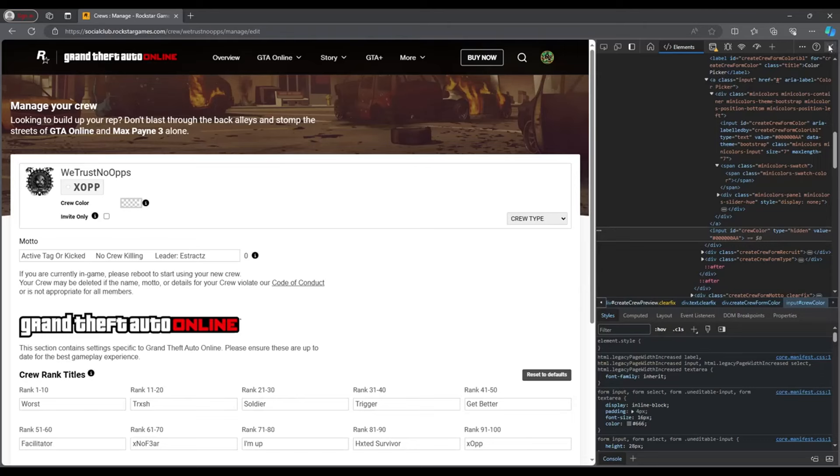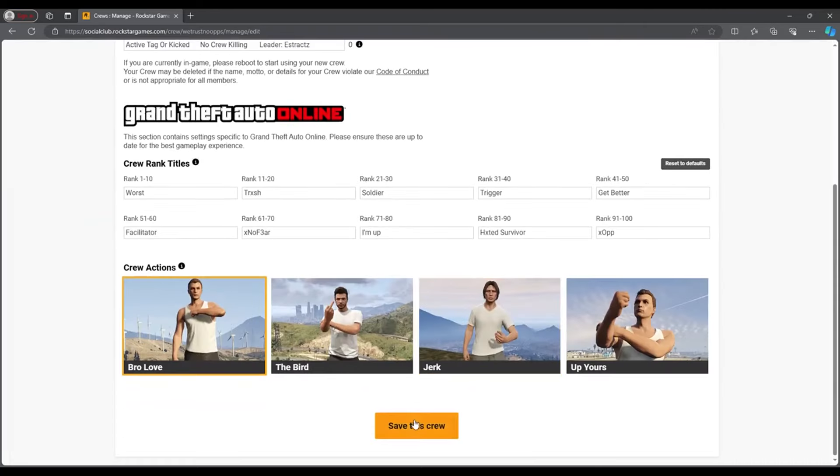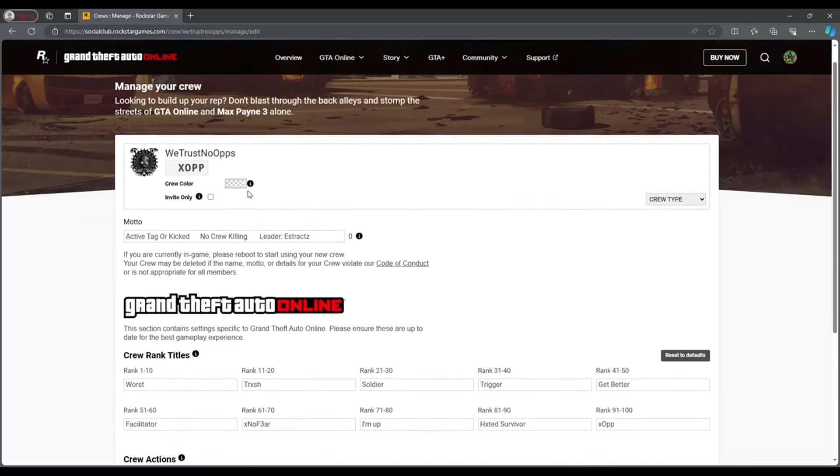After you click out of the F12, you're then just going to scroll down and click on save crew. After you click on save crew, you can then refresh the page. When you refresh the page, restart your GTA and then load into a new session. After you load into a new session, I'll go back to you when I have made it to Los Santos Customs.